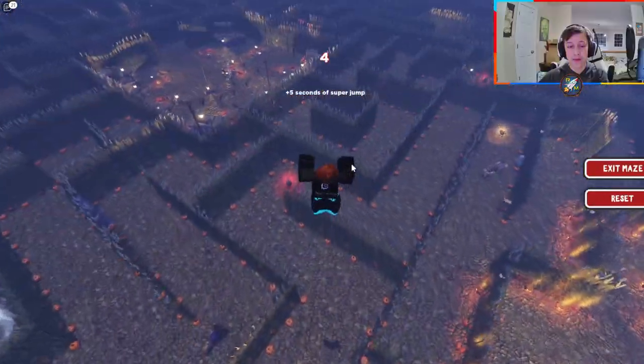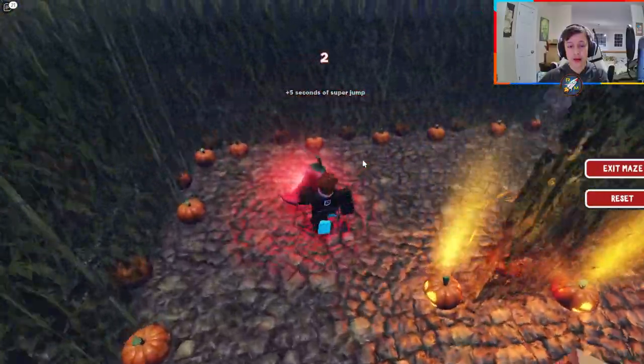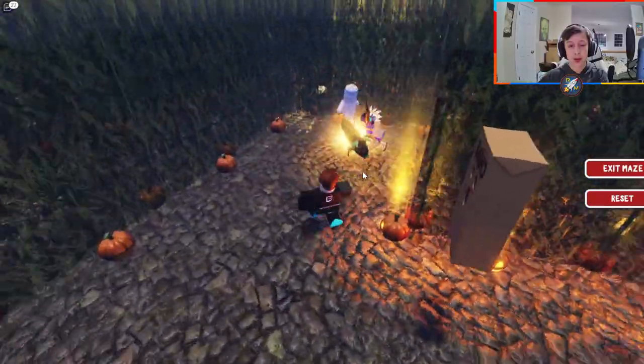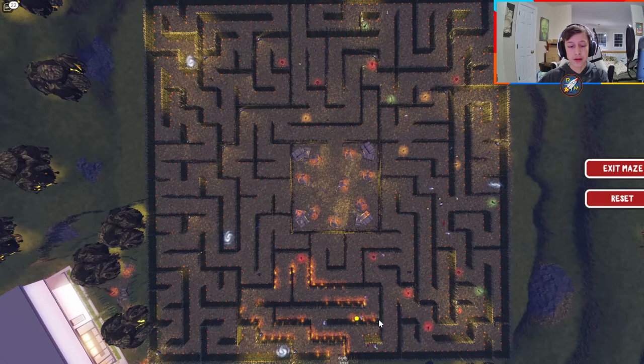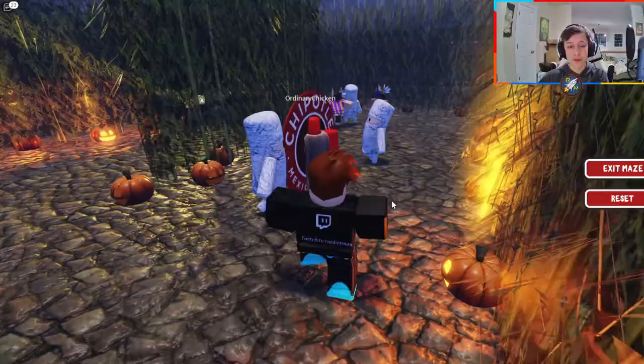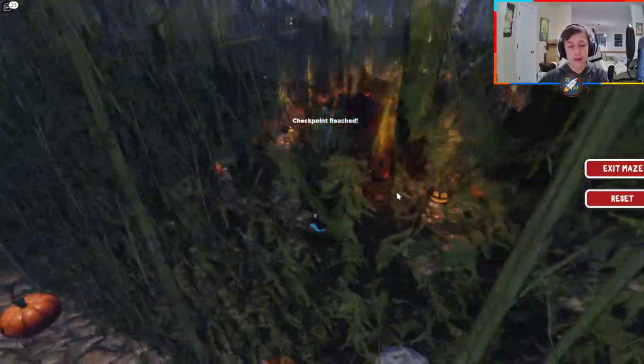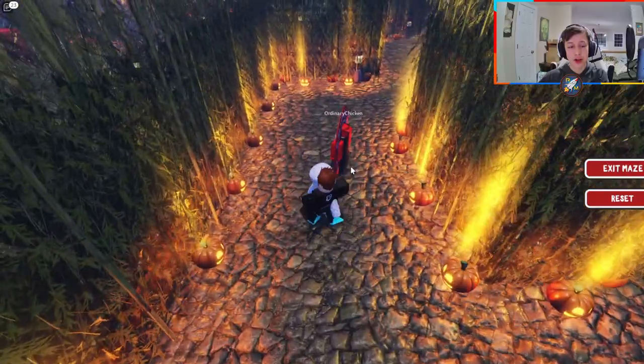Each one of these little power-ups has a special perk. The chili pepper gives you speed, and the corn lets you see the entire map. See how all these pumpkins are lit up — you can take a screenshot of this if you want to help you find the center. The fruits and vegetables are placed differently each time, but the jack-o'-lanterns light up the same way.